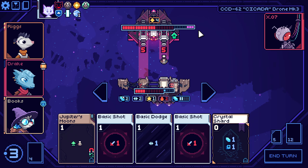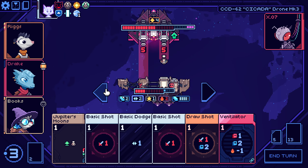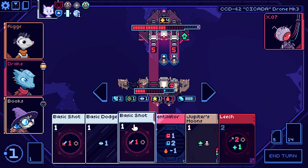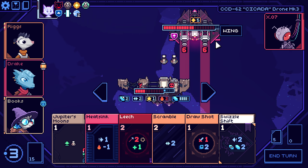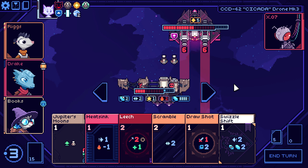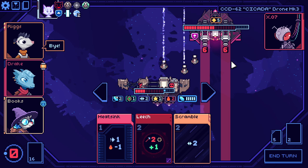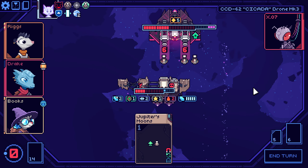At least we managed to summon one. Okay, get one out. We get the stuff — perfect. I'll gladly dodge here. Summon a drone and just attack — it does nothing for us, but we're still alive.